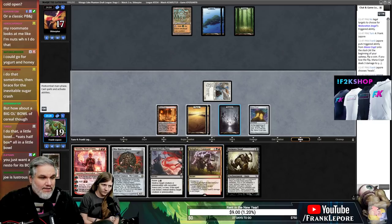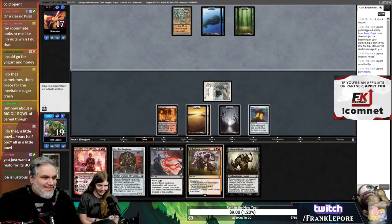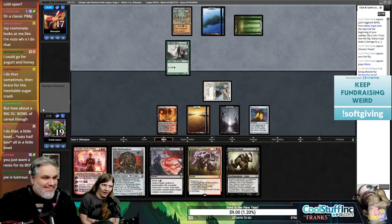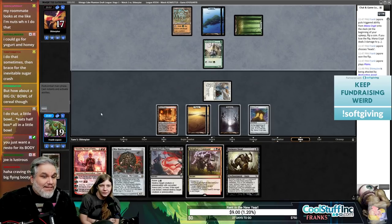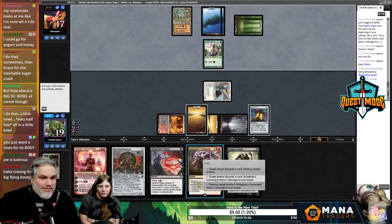We could target ourselves with Kolagan's Command to discard Myr Battlesphere and then reanimate it — that seems a little aggressive. We can just cast it next turn if we hit a land. Resto's not incorrect as a body. Why didn't they play that last turn? I think they drew it. What are they doing with all those cards in their hand?